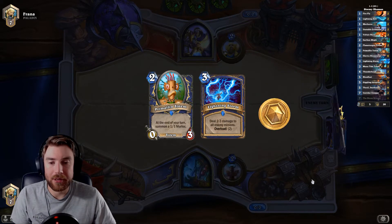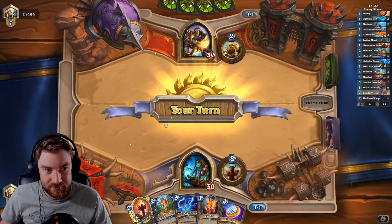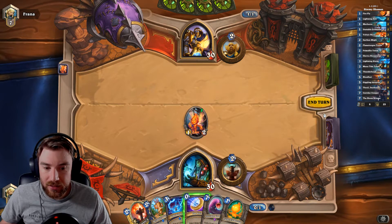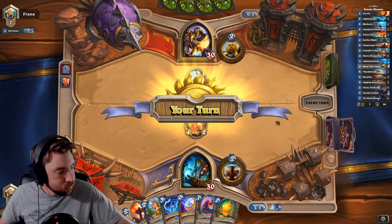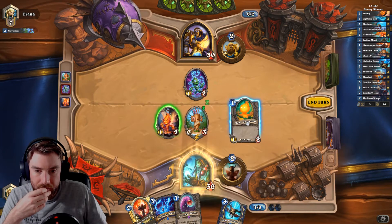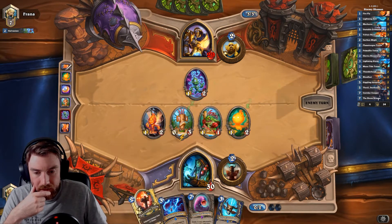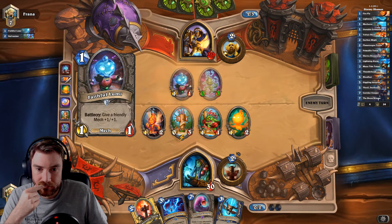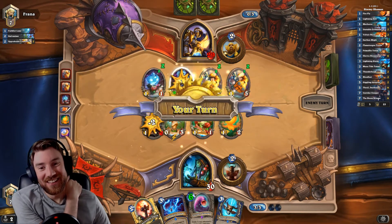Paladin — I'll keep Lightning Storm. Probably Odd Paladin. This hand is much better. Oh, so he's not Odd Paladin — maybe he's playing eggs. Let's do this then. Next turn we'll play Flametongue — I'll put the Flametongue there. Holy crap, that's a pretty good opener.